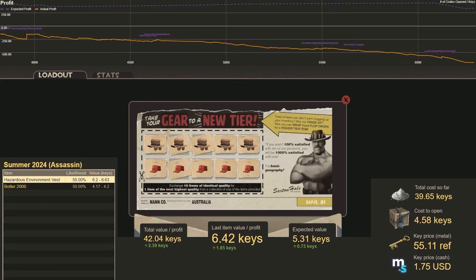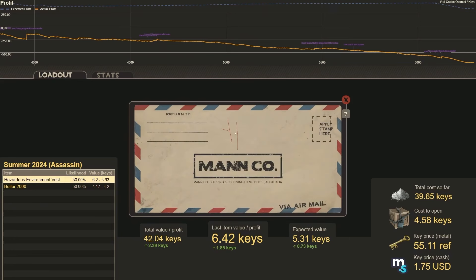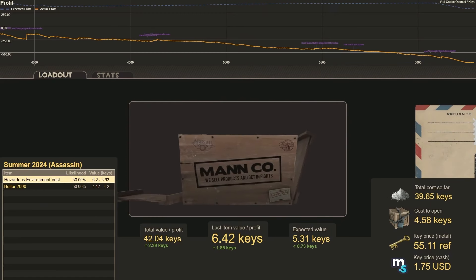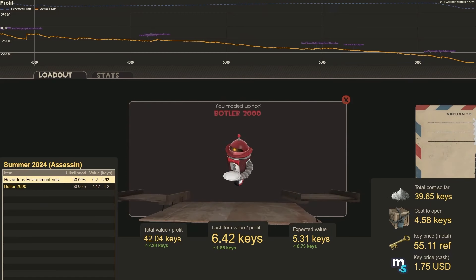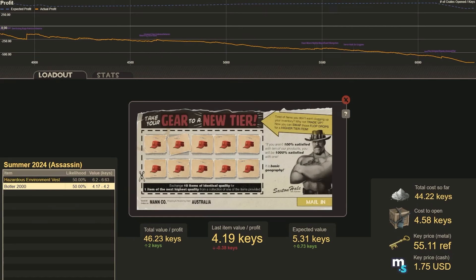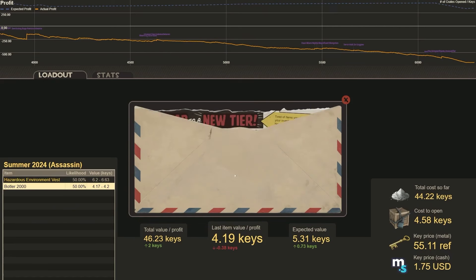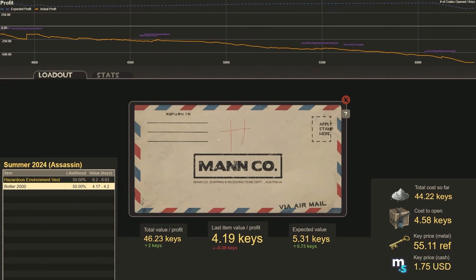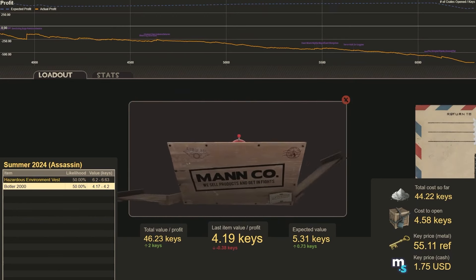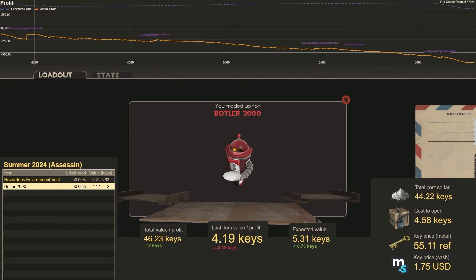Let's do this one again. Number 42 — that one's the Botler. We only lose 0.38 keys. One more time. Number 43 — another Botler. Too bad.